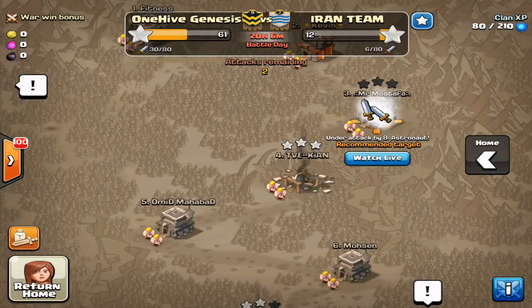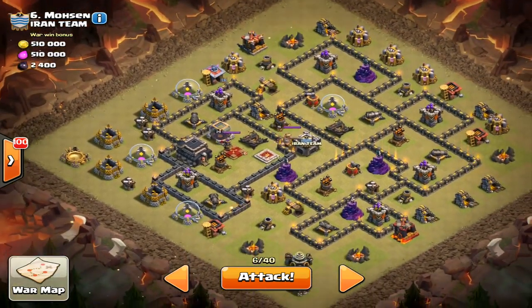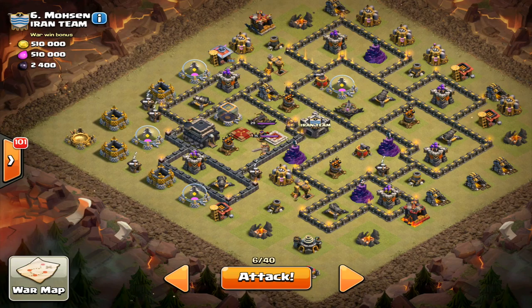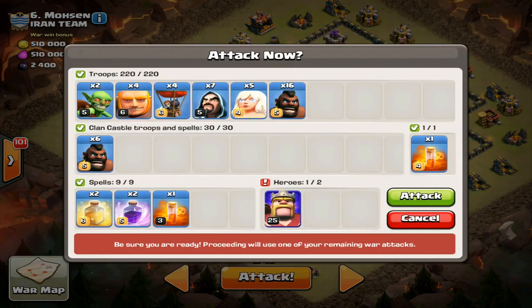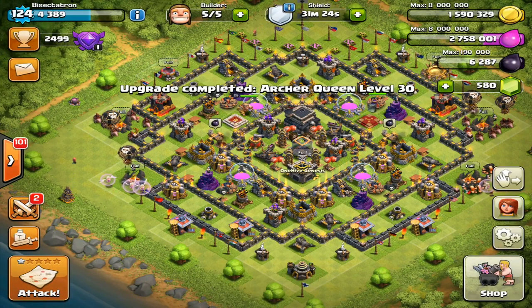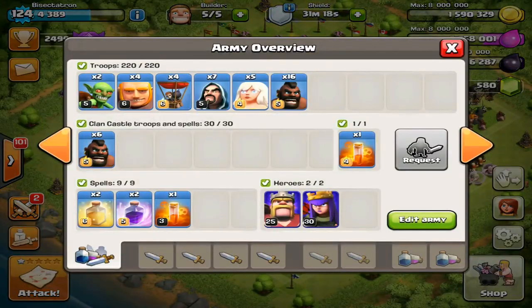This is going to be a fun war — I'll probably win it. They're not attacking that well but they have good bases and are using three-star strategies so it could be close. Almost forgot my queen's coming off an upgrade so I have to gem her, but she's level 30 so I get to try out the new ability. I have 22 hogs and everything looks good.